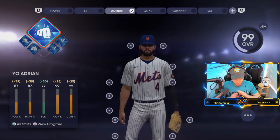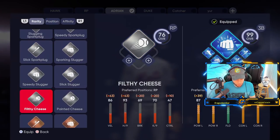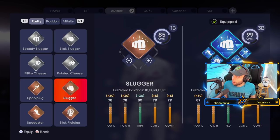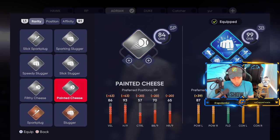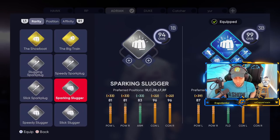How do you get the Yo Adrian build? First, you go in and pick Slugger as your starting archetype and begin working with that. After this, you farm your archetype quickly using the Road to the Show sim method. I already made a video on how to farm archetypes quickly, which will be linked in the description, so I won't cover that in full detail here.